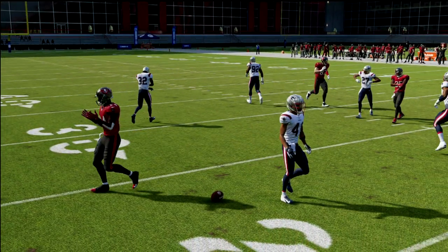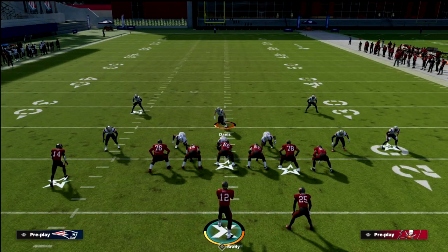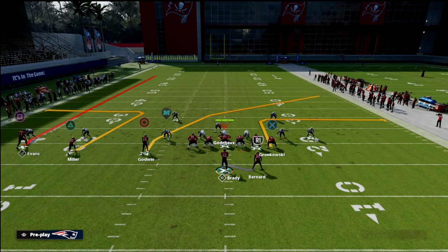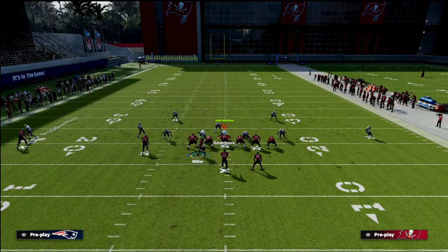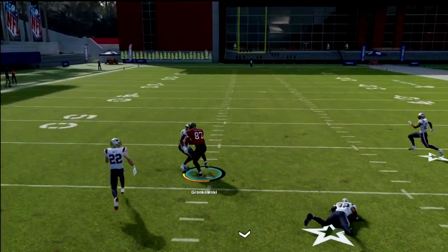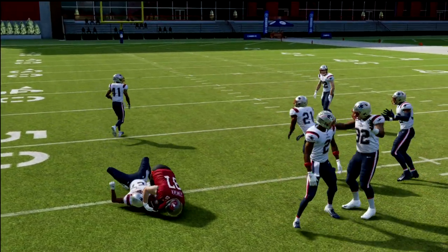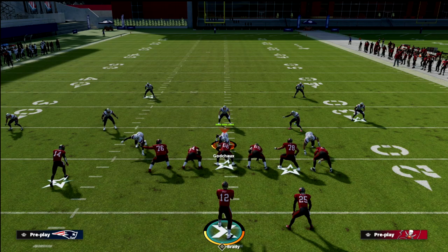Let's say they start to overplay the zig — once you throw it a couple of times, they're going to jump that route. Well, then your tight end should be wide open over the middle of the field because they've jumped to the left. You can throw up the seam right in there, and now they can't really blitz you. They're putting themselves in a position where it's going to be really hard to consistently blitz you, so then they have to drop back into Mabel.